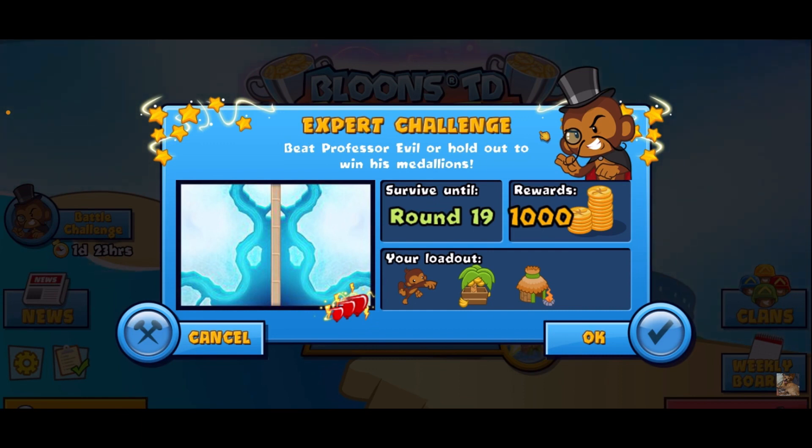Hey guys, CoryNWF here. Today we've got a Professor Evil challenge — it's an expert challenge and we have to survive until round 19. Rewards are a thousand medallions. We've got dart farm and village, it's speed mode, and we're gonna be using all three of these towers.